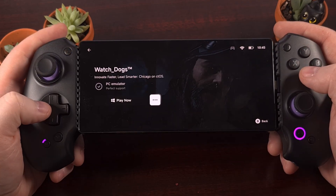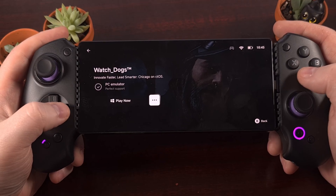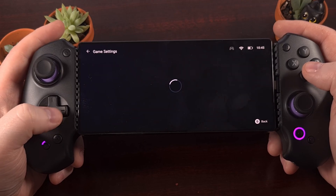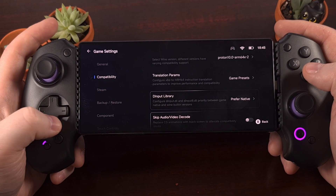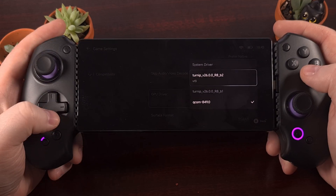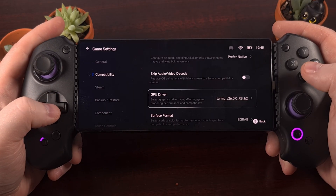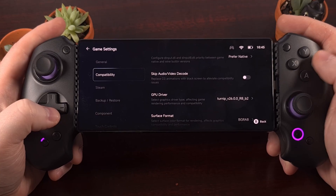If we find the game within Gamehub and then tap on the three dot icon right there, and dive into the PC game settings option. Now on the left, go into the compatibility menu, and then go over here to the GPU driver. Select it, and then look through this list. You should see at least one of the new Mesa turnip drivers. You can tap it to begin the download process, and then select it again, and you'll actually select that GPU driver for this game.